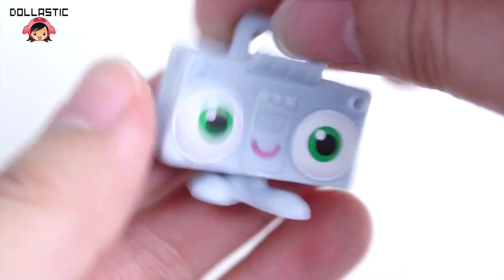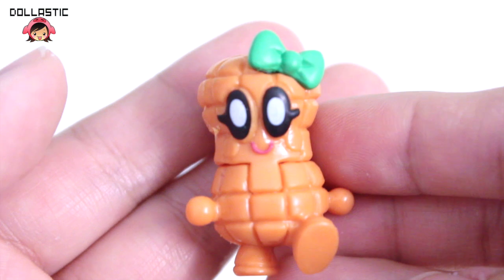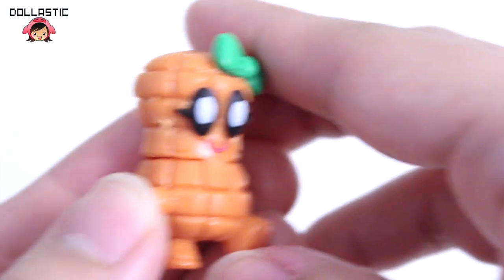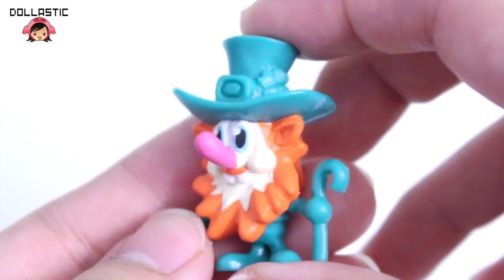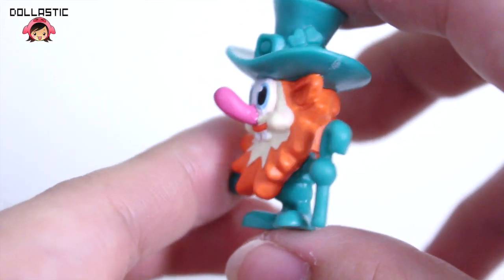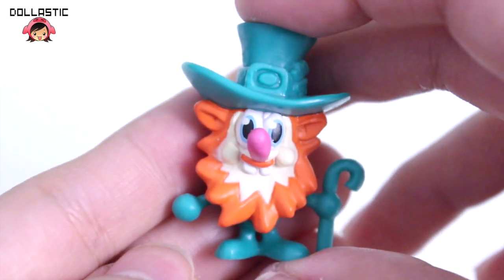He's absolutely adorable, I love him so much. And here is the second visible one I got, which is Shelly — and she is a little peanut. She looks like she's walking around. And here is the third one I got. This one is a leprechaun and his name is O'Reilly. I really love his really long nose, I think it's really adorable. How wonderfully detailed!